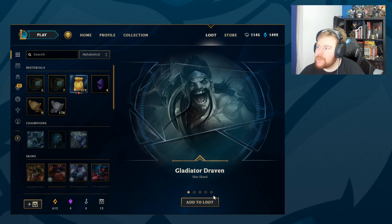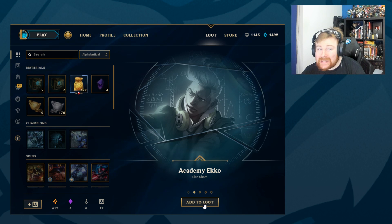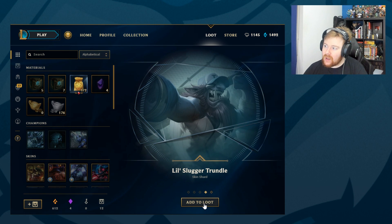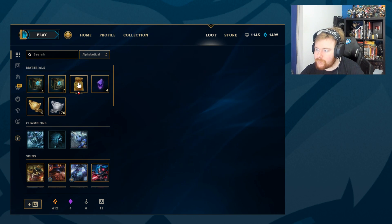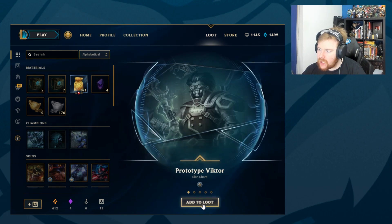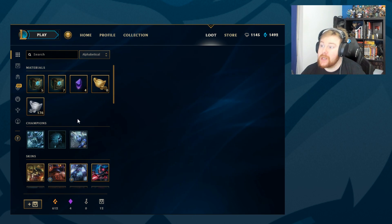So Gladiator Draven — if I'm not mistaken that's a 975. That might be a 520 skin. That's an 1820, that's a Legendary. And that's an Epic, so that would be the 1200 or 1300 one. Some nice skins. We'll open the next one too. Prototype Viktor, Panda Teemo, Pickpocket Twitch, Godfist Lee Sin — hell yeah! And Battlecast Kogmaw. Really nice skins.